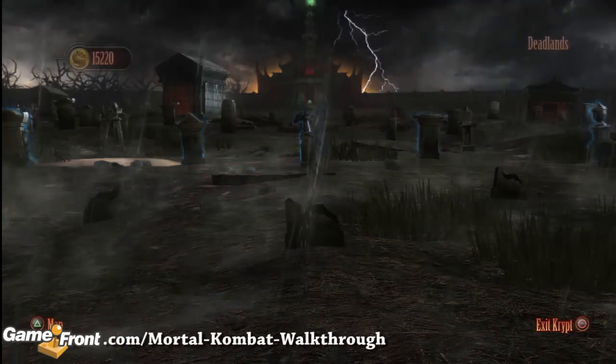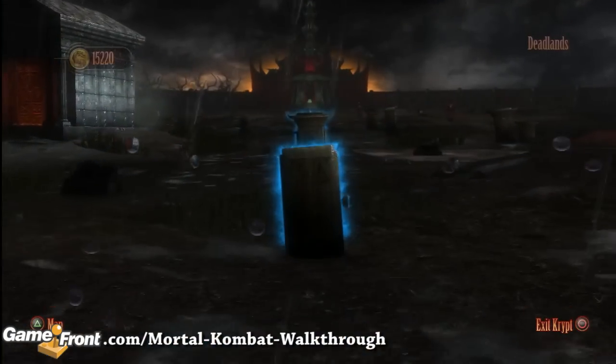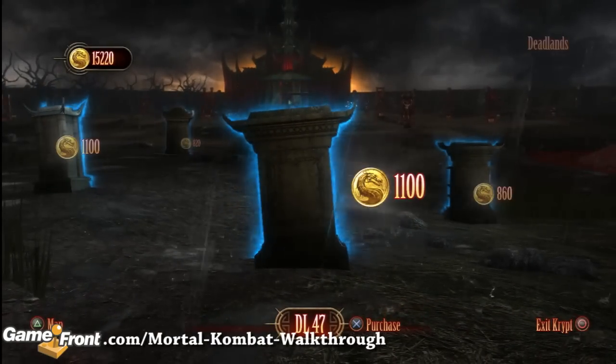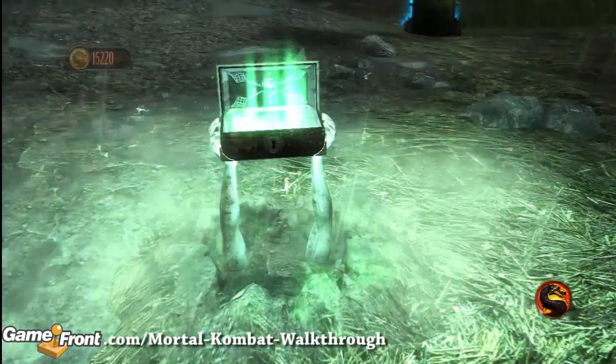From the starting location in the Crypt, you're going to want to go forward four gravestones and then go to the right about two gravestones. If you're keeping track, it's one away from Baraka's alternate costume.